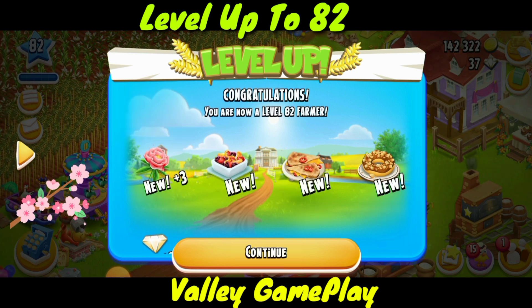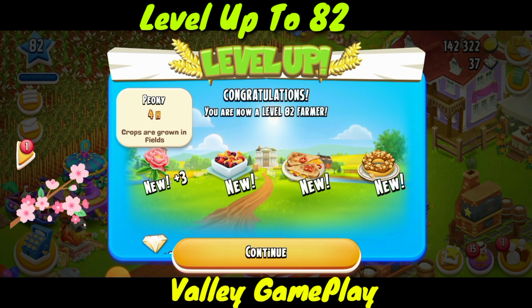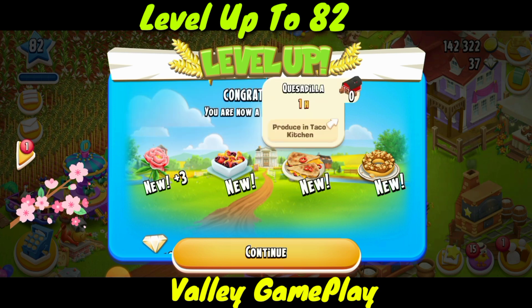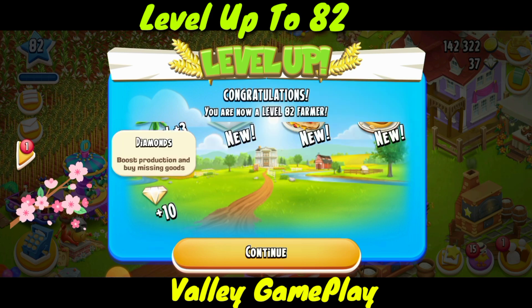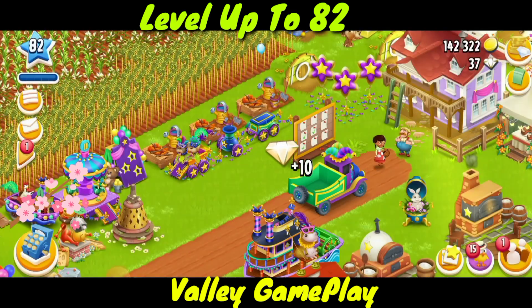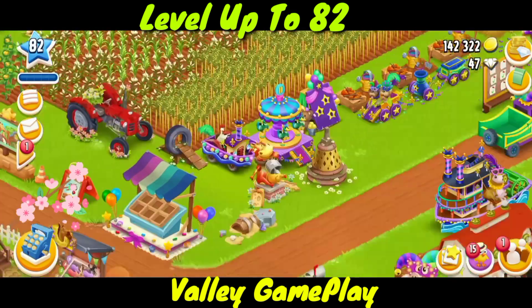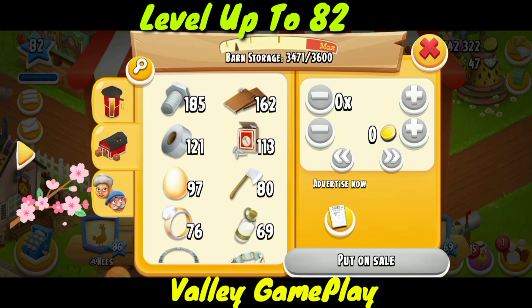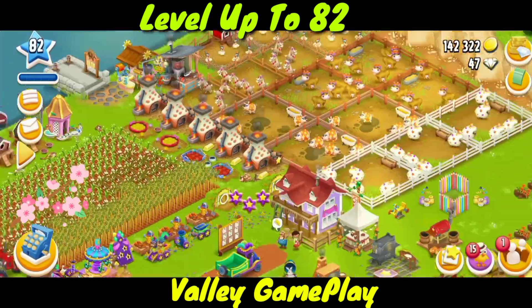The first thing is Beyond Involved — that's cool, that's beautiful. Food salad is there, and then yesterday rice, and crunchy donut is there. I have got 10 extra diamonds — that's awesome! Now I am a level 82 farmer and these are the cool things I have got.